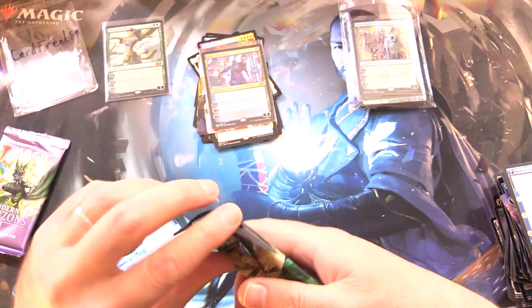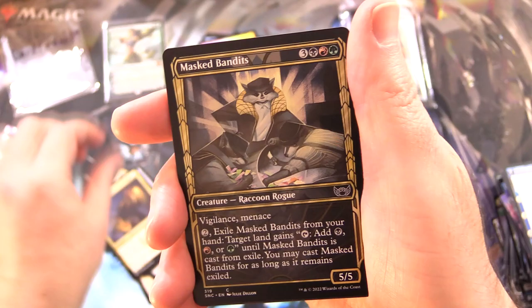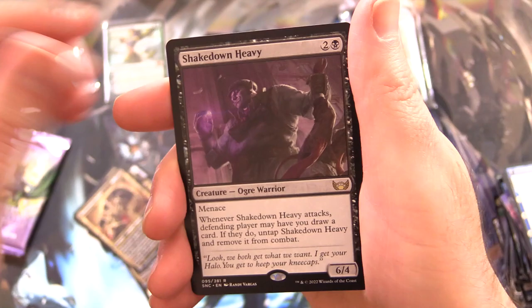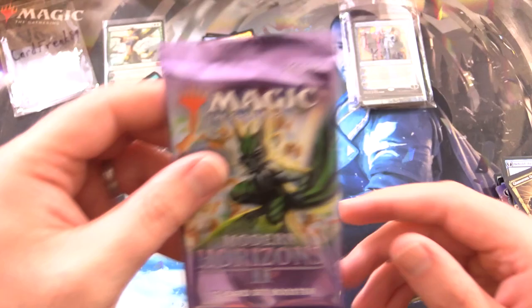Streets of New Capena. Ob Nixilis - thanks, that's all we want. Ob Nixilis. We have Sanctuary Warden - get a good look at that one. Along with a Plains, another Booster Blitz magic minigame with a Spirit token on the other side.